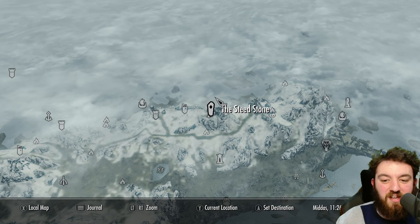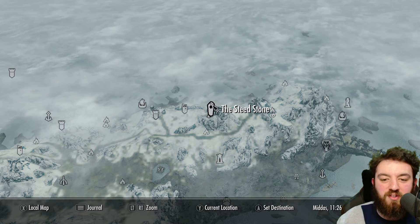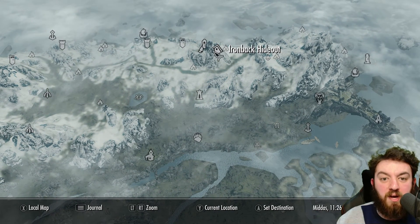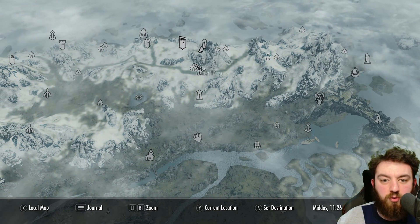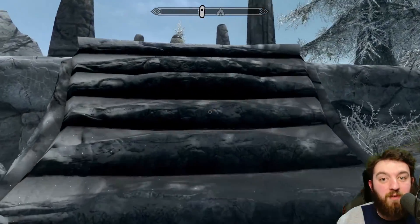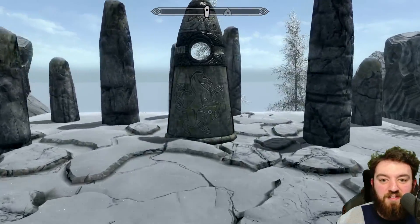Welcome everyone to the Steed Stone in the Skyrim Explored series. This one is located just beside Ironback Hideout, Widow's Watch Ruins, and also Wolf Skull Cave, right close to Solitude. This place has one of these standing stones — one of my personal favourites — the Steed Stone.